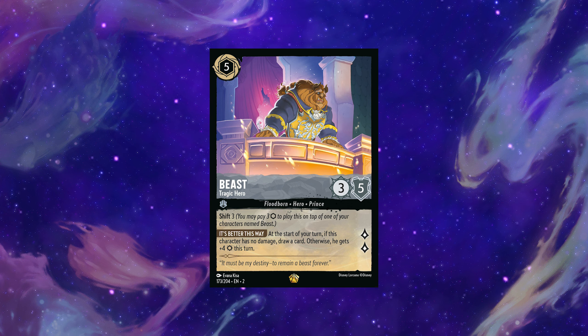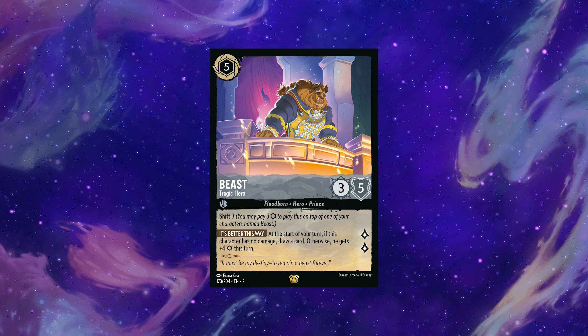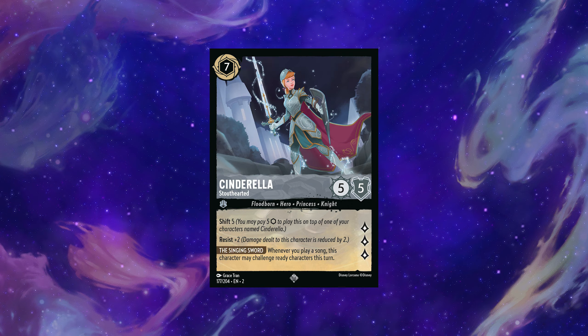Floodborne Beast is up first. He offers some potential card draw as long as he remains undamaged — that's conditional — but even after taking damage he's a seven strength threat. He's easy to get two-for-one value from and threatens to do a lot more than that. He gets a gold egg even without a cheap Beast to shift onto.